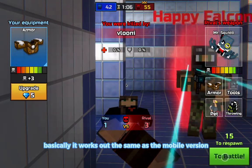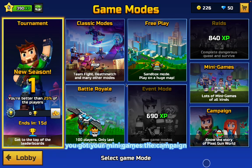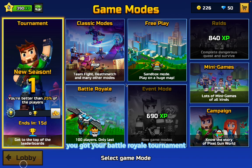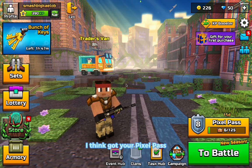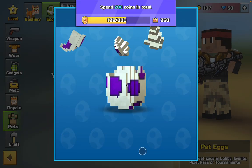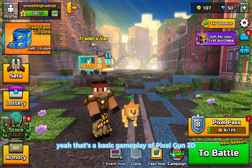It works out basically the same as the mobile version — you've got your free play, mini games, campaign, battle royale, and a tournament mode which is pretty new. I've got 10 keys — let's open one right now. I can get the hatched egg right now. That's the basic gameplay of Pixel Gun 3D.